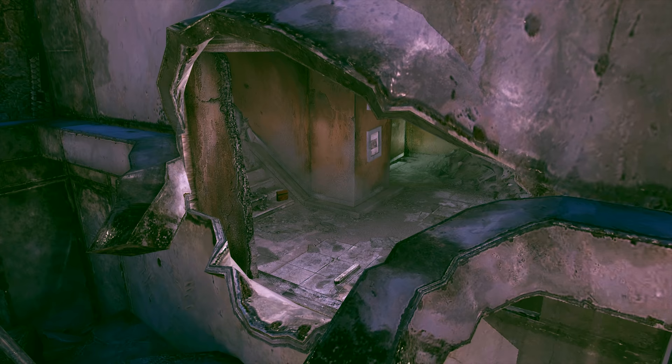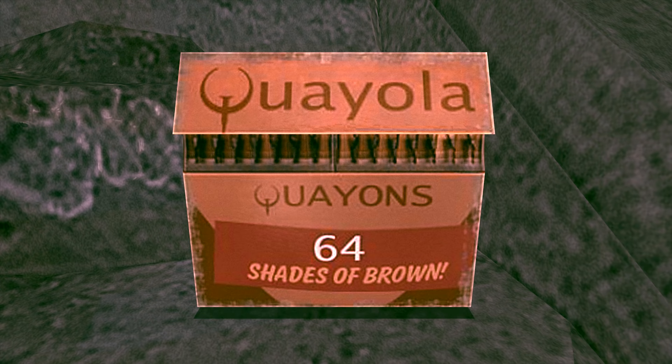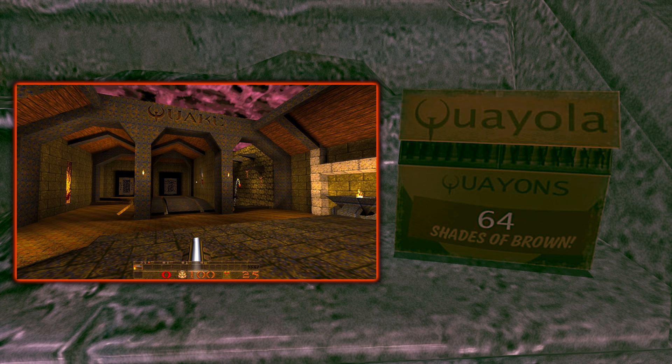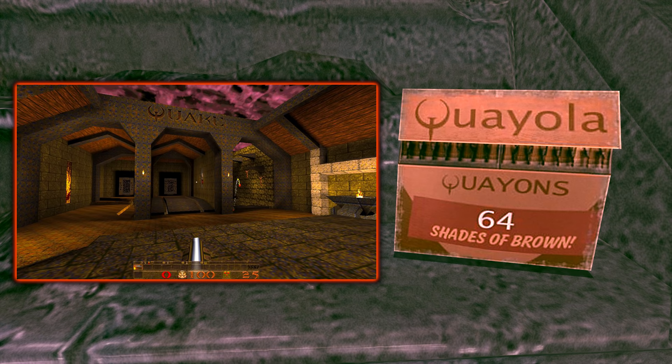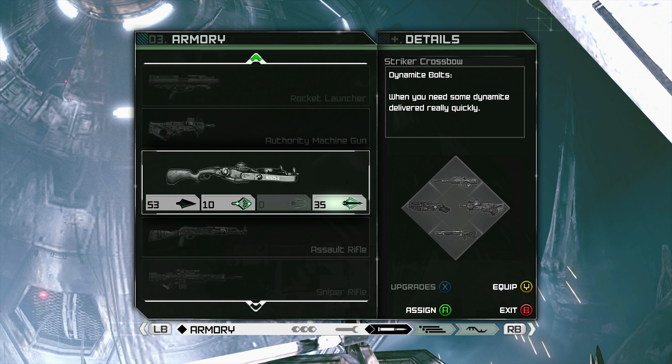So inside the ghost hideout, after returning for a missing person's mission, if we go to the base of the zip line, we can find on the stairs a box of Quayola Quayons. The Q's are clearly Quake logos. These are inarguably a reference to the criticism that Quake featured too many brown tones. So id have made a joke of it with 64 shades of brown Quayola Quayons spelled with the Quake logo. The name Quayola is also a reference to the real-life brand of Crayola crayons.